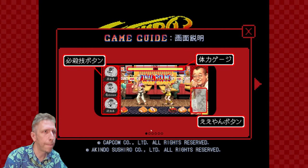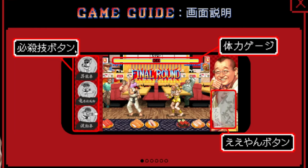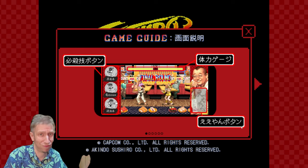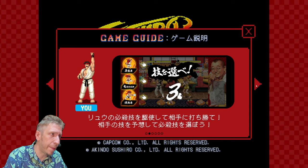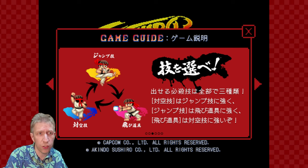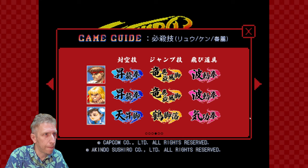Let's check out the game guide. You've got buttons - that says button. Some other button, probably a move button. Move set. So you've got an uppercut, tornado kick, and hadouken. At the top here is your health gauge. Capcom limited, all rights reserved.